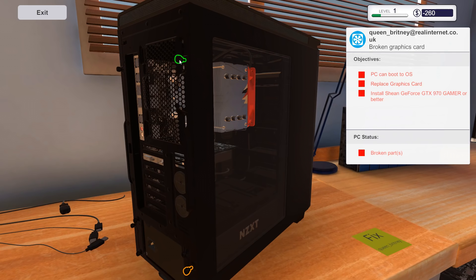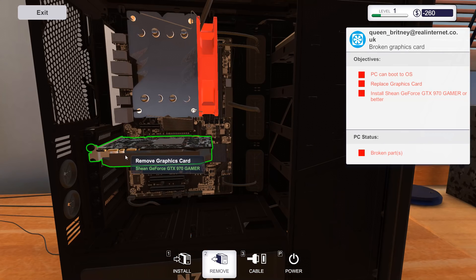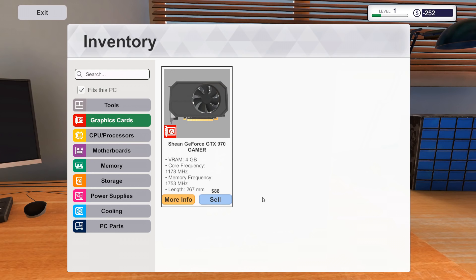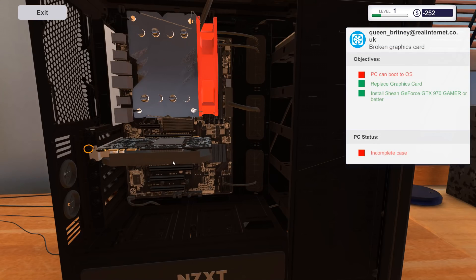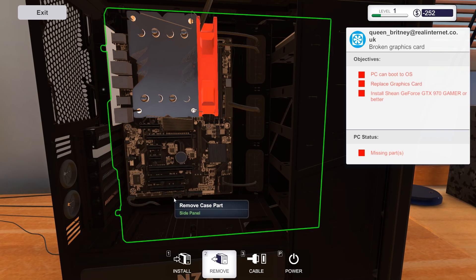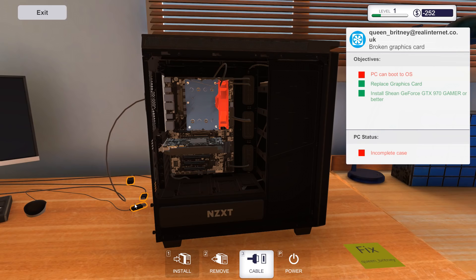Let's slide this panel open and actually get into a PC. I thought once it turned orange it was good — I guess not. So we're going to take out the broken graphics card and put in a new one. We have the broken one — we can sell it for eight bucks. We'll sell that, and my new GTX 970 can go in there. Install. This is actually going to be really informative for people who want to learn how to install PCs because it holds your hand as you're doing it.